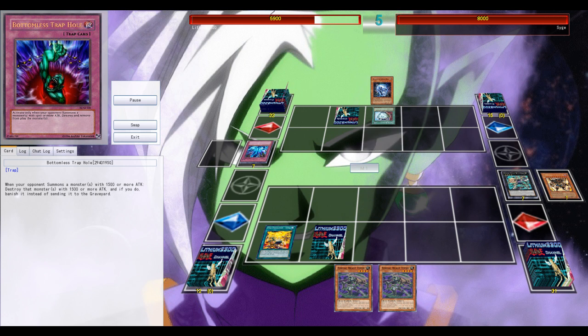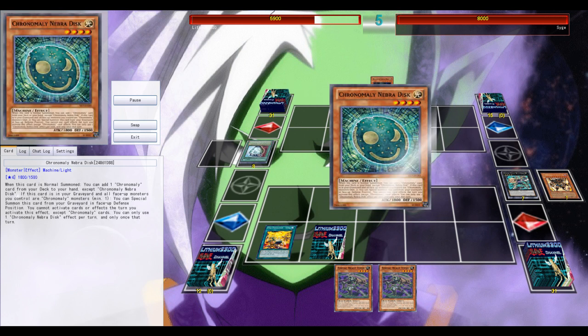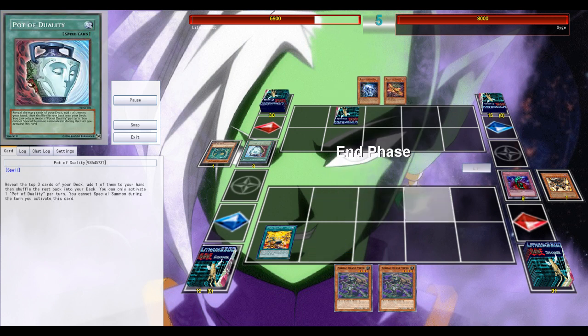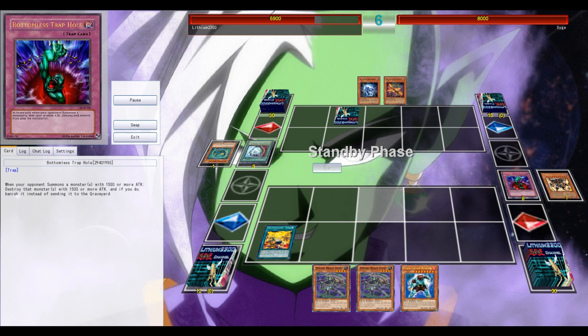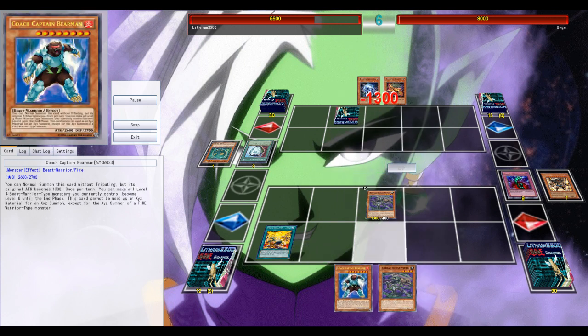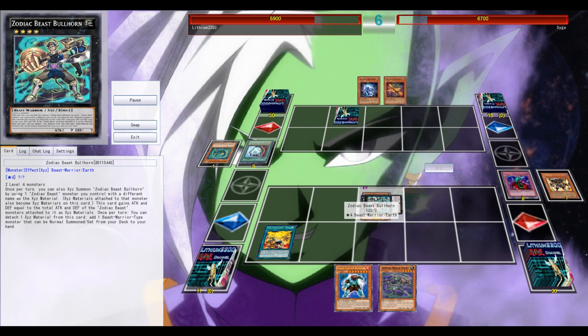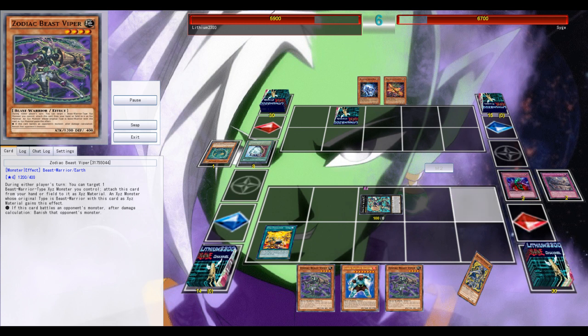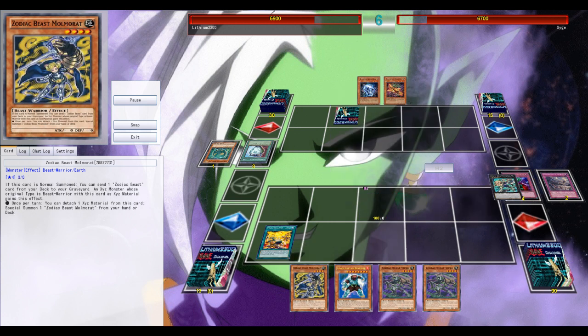Eventually a lot of back row is lured out and he's forced to use Torrential Tribute with no follow-up plays. My advantage is that I have two Zodiac Beasts in hand to restart my engine and get Drancia on my side of the field. I'm forced to Bottomless my opponent's disc — definitely one of the better cards he could have in this situation — but I immediately banish it, preventing it from hitting the grave and preventing him from using Crystal Skull.